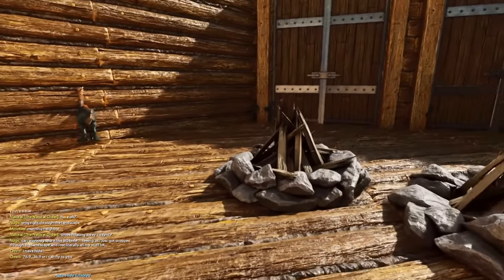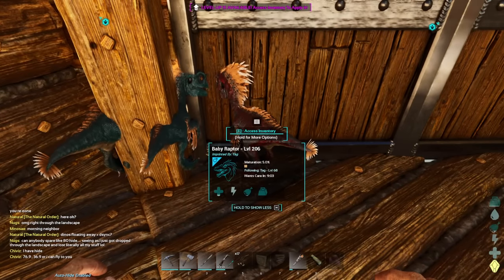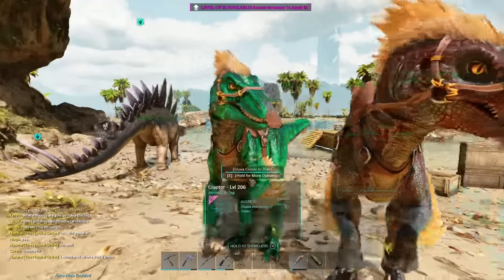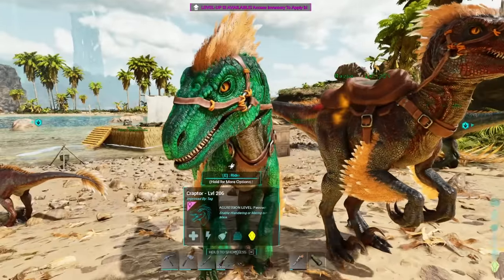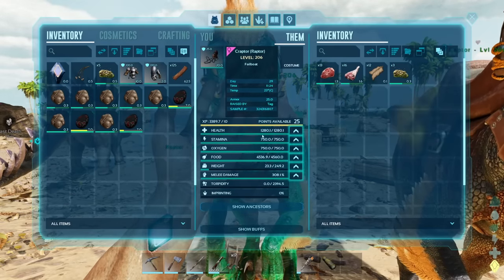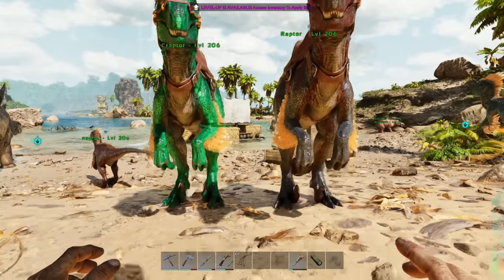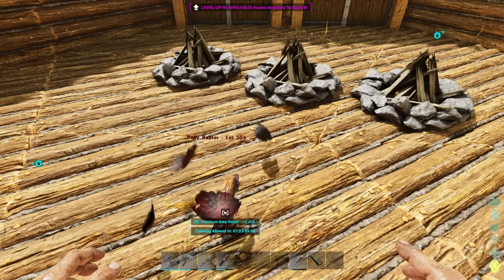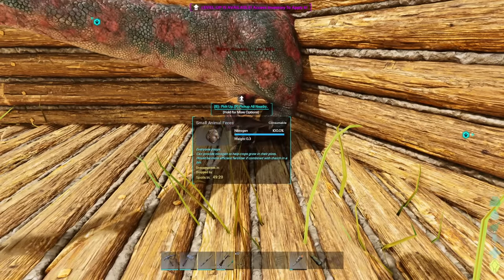Mutations can also show up passively on the dinosaur. This one has a showing color mutation — that red belly. We got twins of it, so we might have gotten a male and a female. This one's a male, and it turns out the other is also a male, which is a bit of a bummer. We've got a level 206 raptor with the red color mutation on the accent area, and another level 206 with the color mutation more on the body and arms. We can put both of these color mutations onto one dinosaur, and this works the exact same way for stat mutations. Say we had a melee damage mutation on one and a health mutation on the other — we could combine both onto one, increasing damage even further.